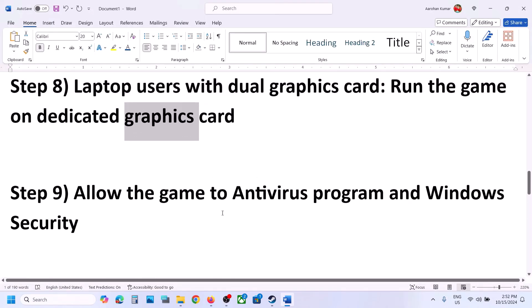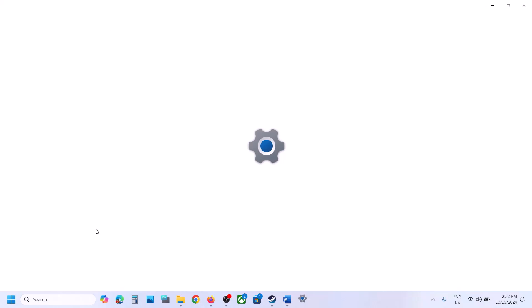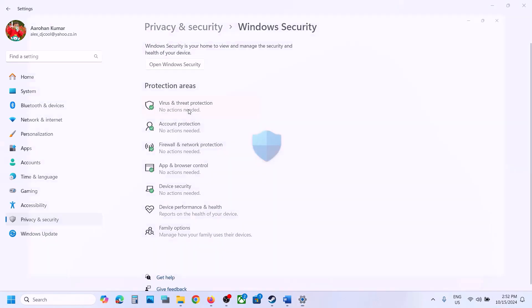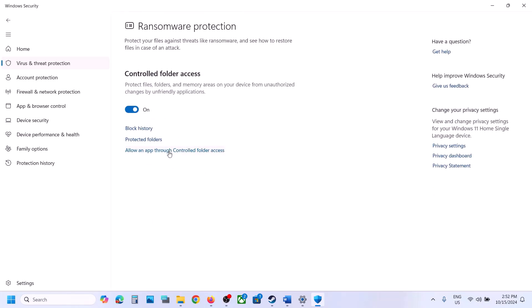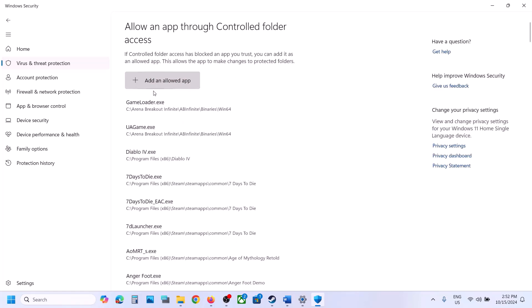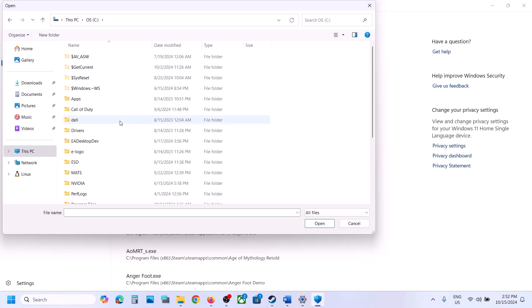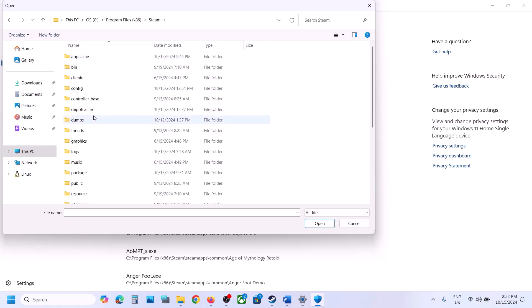The next step is to allow the game exe file through your antivirus program. If you have a third-party antivirus like Avast, Norton, Bitdefender, or McAfee, allow the game exe file. If you're using Windows Security, open Windows Settings, go to Privacy and Security (or Update and Security on Windows 10), click Windows Security, then Virus and Threat Protection. Scroll down and click Manage Ransomware Protection, then Allow an App Through Controlled Folder Access.